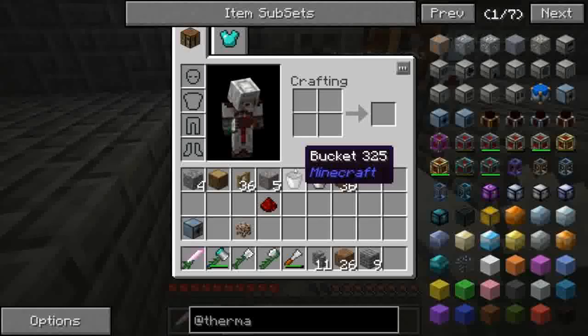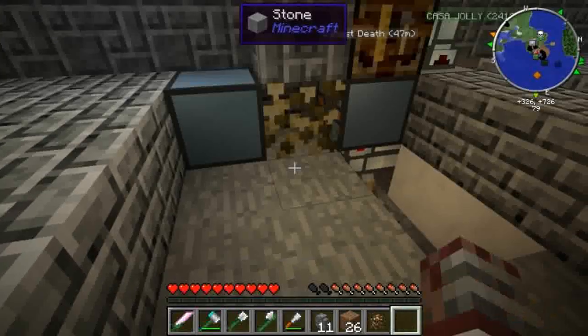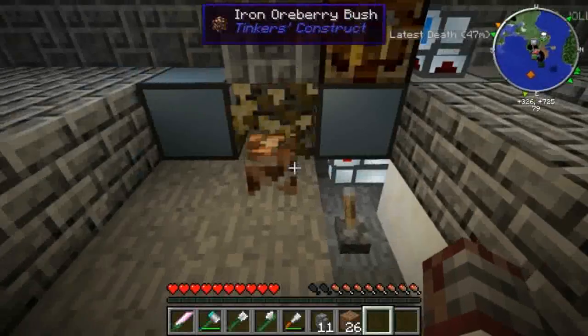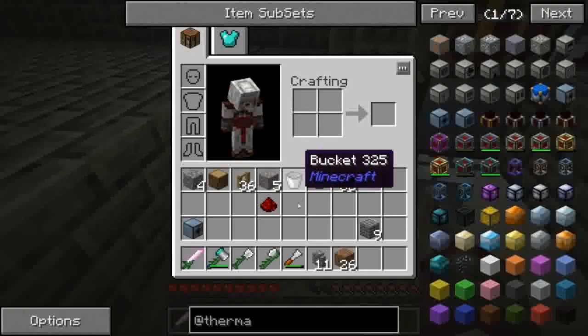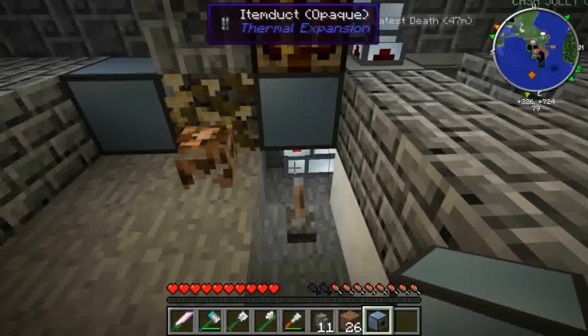Comunque funziona così: noi mettiamo come base il bush di iron qui in mezzo. Funziona ancora lo stesso quello del gold, più lento ma funziona. Poi successivamente la cosa migliore, tra virgolette, da fare sarebbe quella di...